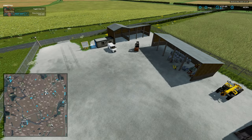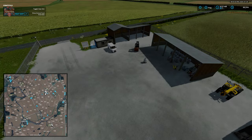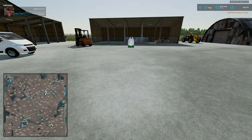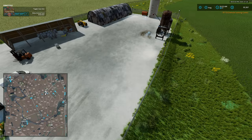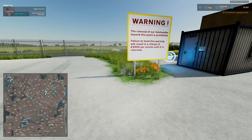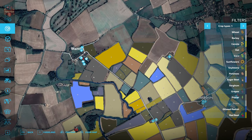Just to demonstrate, buying a big bag of fertilizer shows it spawning right there at the agri dealer, while purchasing the Mahindra shows it spawning way up north at the vehicle shop instead. So big bags, pallets, and other supplies spawn at the agri dealer, while vehicles spawn at the main equipment shop to the north.